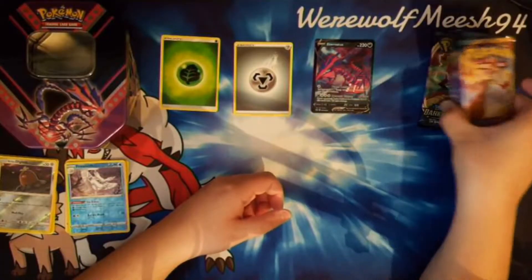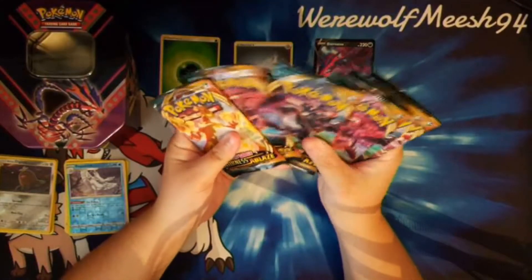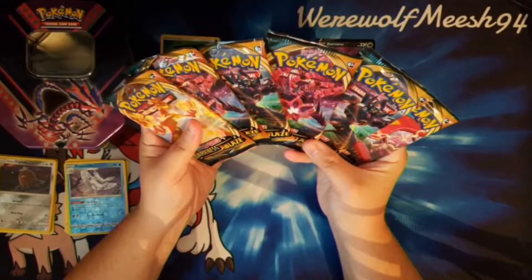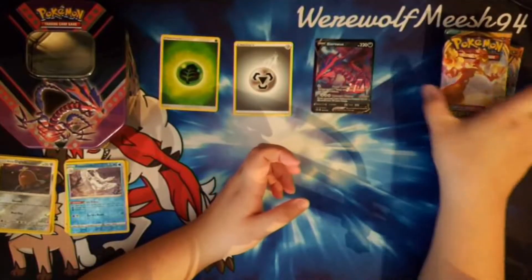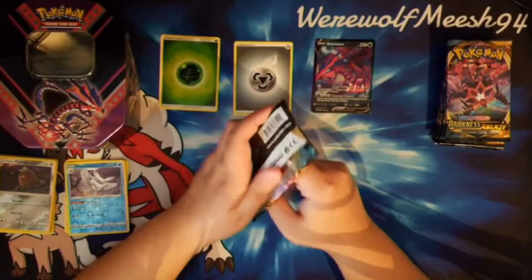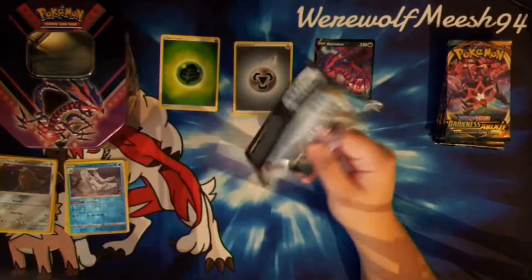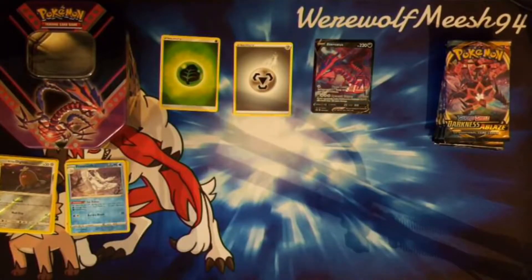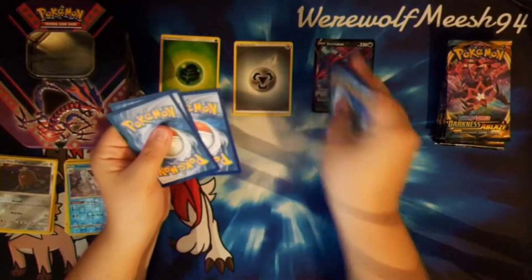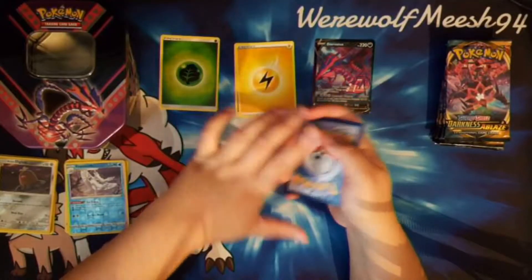Now on to Darkness Ablaze, and we have six packs of Darkness Ablaze. We have two Grimmsnarl, two Eternatus VMAX, one Sizzlipede, and one Charizard. The Charizard and one of the Eternatus is from the tin, so the next two Darkness Ablaze are from the tin. We'll see if we can get anything good from these. I am not spoiling the code cards for myself here, because I want to be just as surprised as you guys. That's why I'm taking it off the screen, so that I don't accidentally show it.